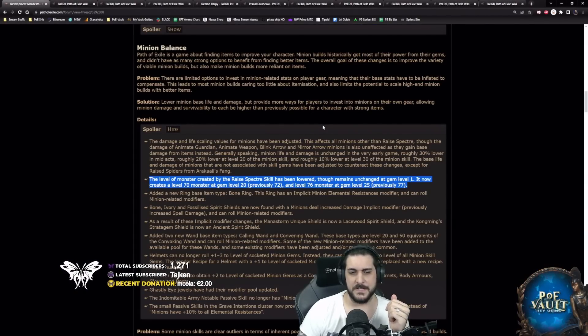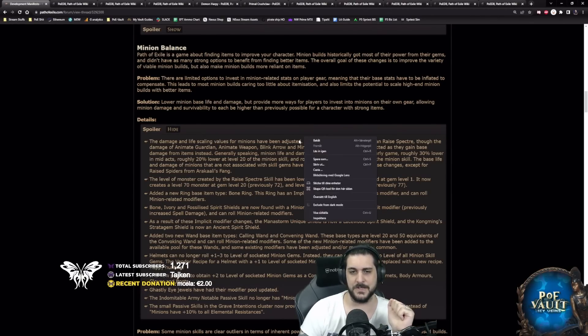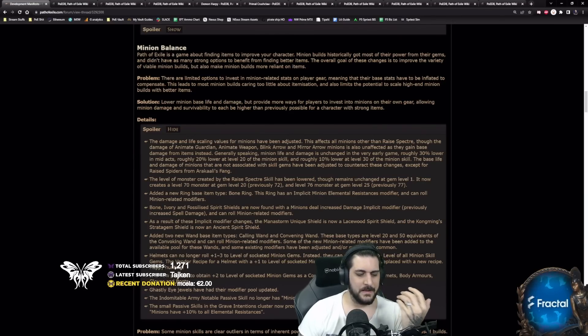So what are the options? What spectres are we going to be using? I'm going to list some of the best options you can use — they'll be combined depending on the build you're playing. I'm not sure which builds I'll be playing in 3.19 until I see the patch notes, but I'll throw out a couple of ideas so you get the idea of the spectres.